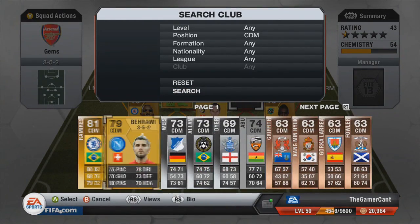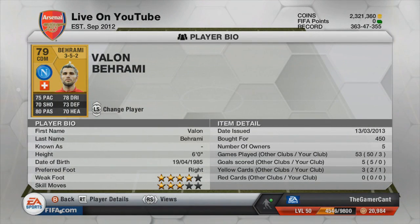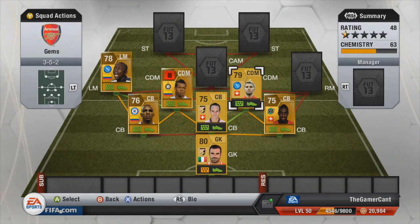The second CDM is Bayrami — never seen him used before and he seemed really, really good. 4-star weak foot, 75 pace, 78 dribbling and 80 passing are some of his standout attributes, and for just 450 coins that is ridiculous. He was very good indeed.